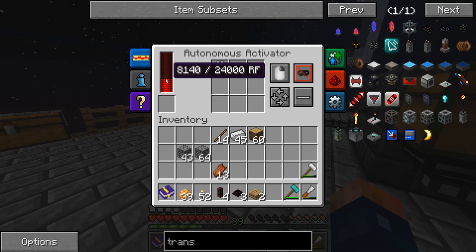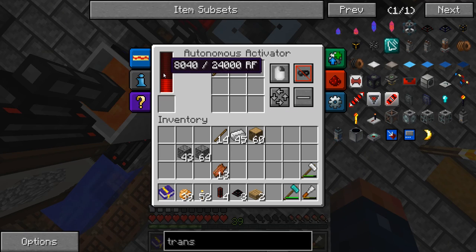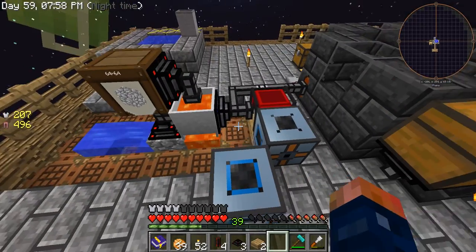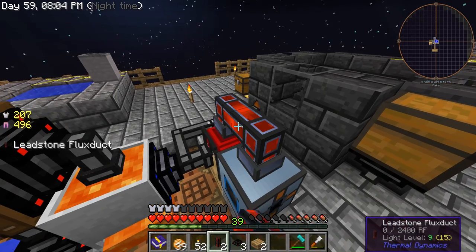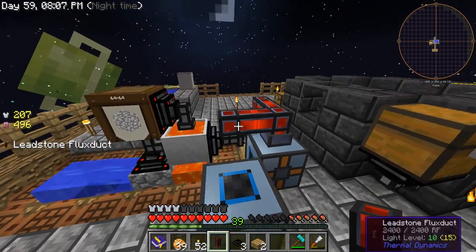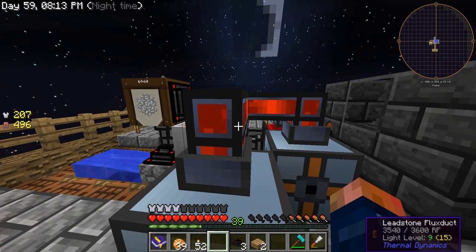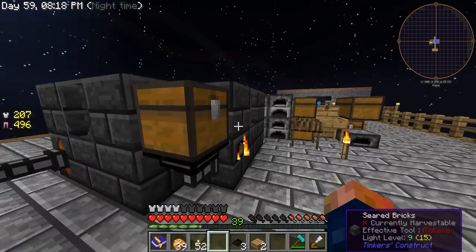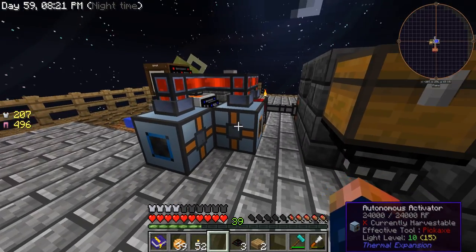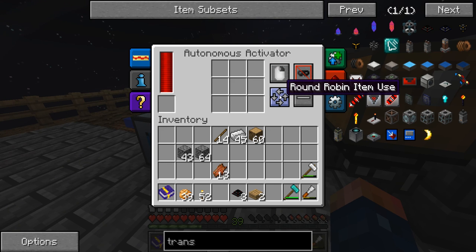That hammer is going to go in here. As you can see, power is starting to build up inside these machines. I need to hook them up to the power just like this. What I'm using is some leadstone flux ducts, which are really simple to make since you've got this going and should have some lead by now.